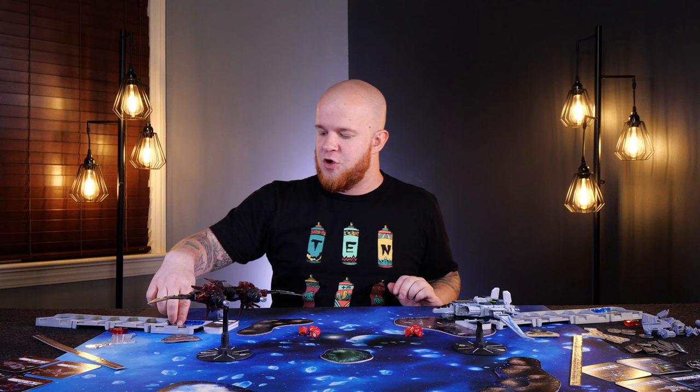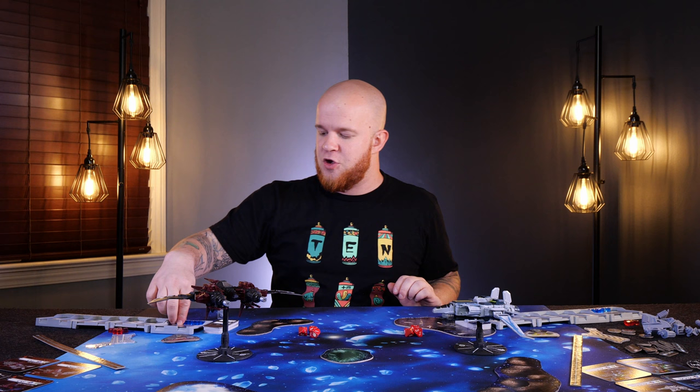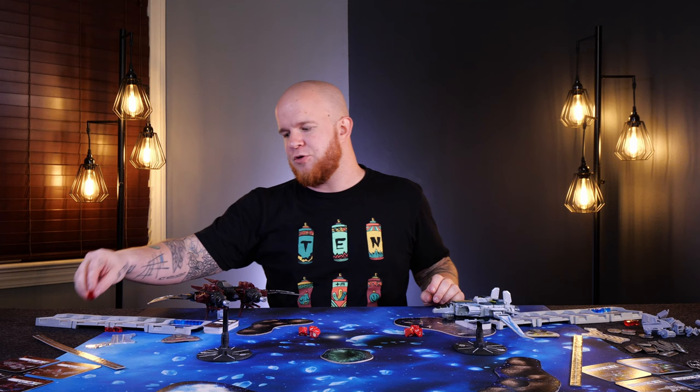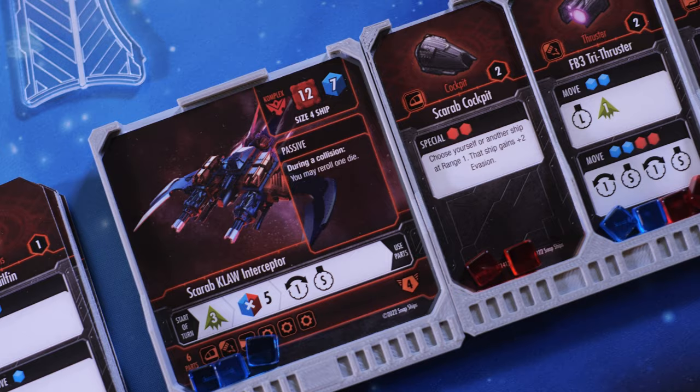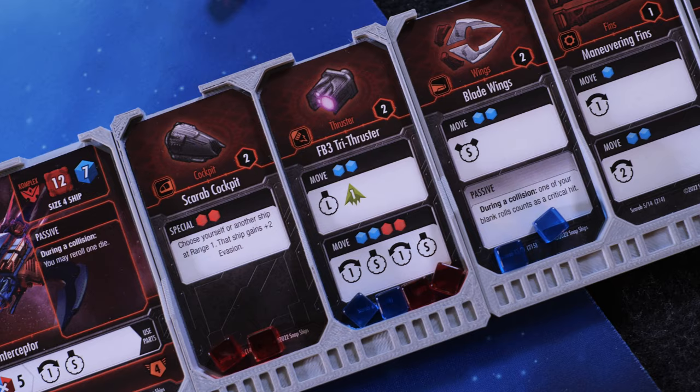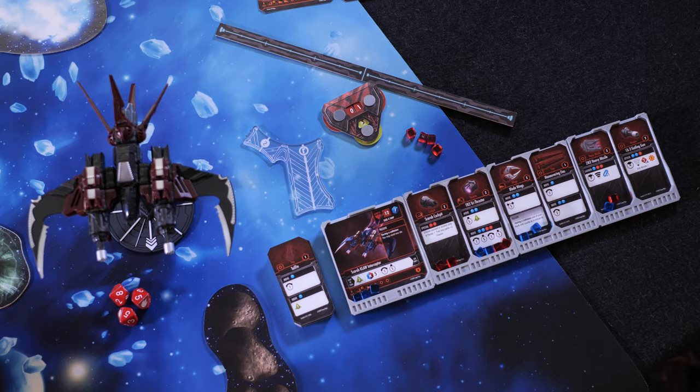Your action selection system is going to be built off of a set of cubes. You'll use cubes to generate actions that you can then refresh at a later time. Along with these blue action cubes, you'll also potentially produce heat depending on what you're doing — like if you fire a Gatling gun at your opponent, you generate a bit of heat, which means you have to cool down your engines before you can refire that weapon. And there are plenty of abilities to pick from with the various modular parts, custom abilities, and crazy combinations you can pair together.